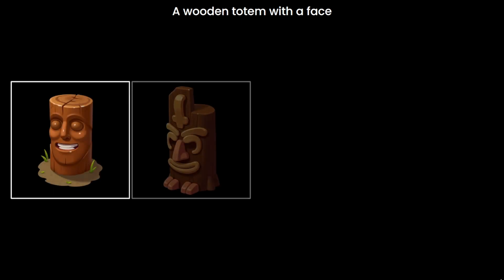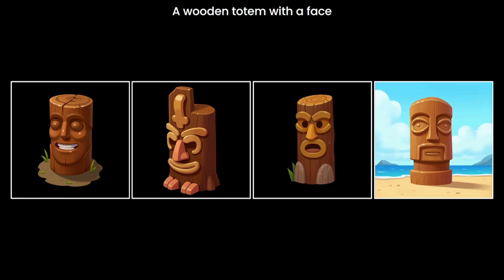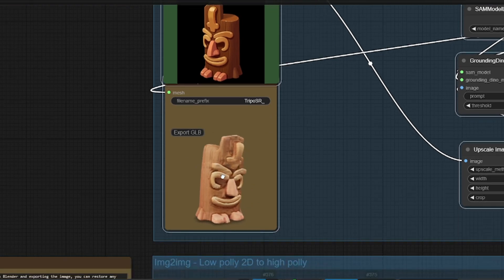Now let's create more items to implement in the scene. Using a simple text-to-image pipeline I generated a few totems, picked one, and transformed the 2D image to a 3D model that looks — well, bad — but we're not quite done yet.